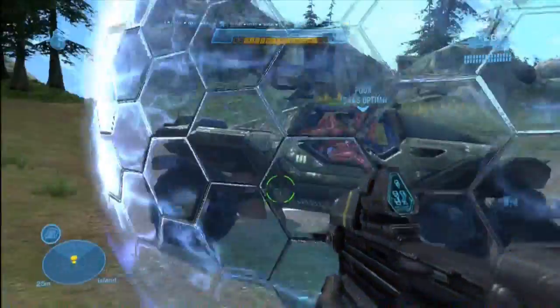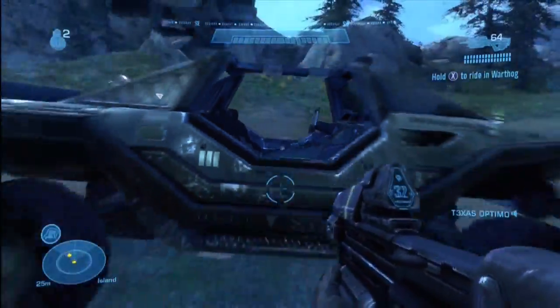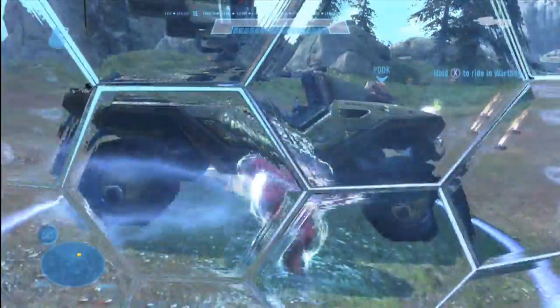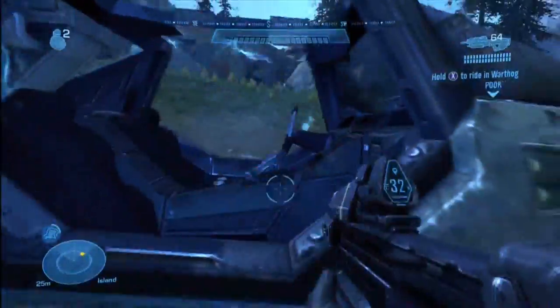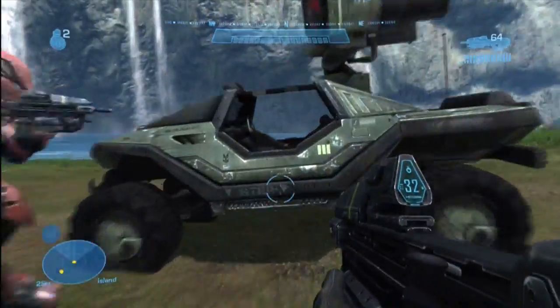I don't know why Texas is putting up a bubble shield. But this is in forge mode, and all you want to do is make sure you have armor lock. Go up to the door where it says enter, then hit RB and X, and keep tapping until it basically happens like that — and you can just walk straight through it.